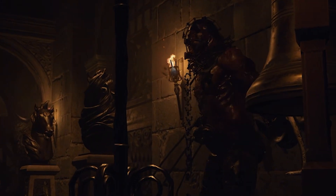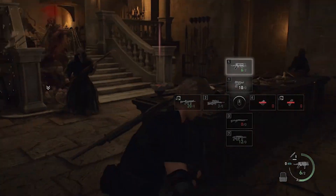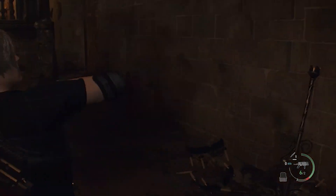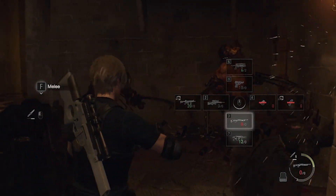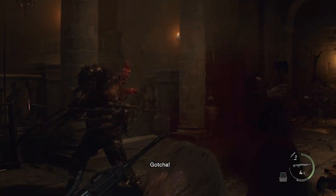Next up is the double Garrador room. Since I have no healing items, this room quickly became my nightmare. What I decide to do is get a bunch of enemies grouped up, then wake up the Garrador. I run to the very back of the room and ring the bell, making the Garradors plow through a group of baddies. Then, once they stick their claws into the wall, I'll use up the rest of my riot gun's ammo and switch to my striker shotgun to finish one of them off.